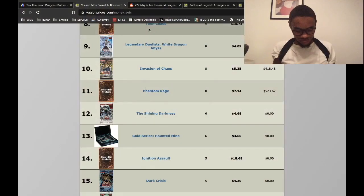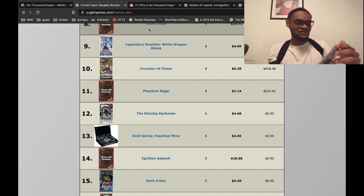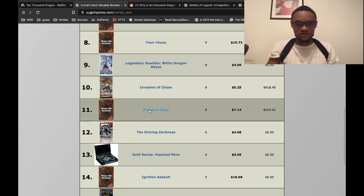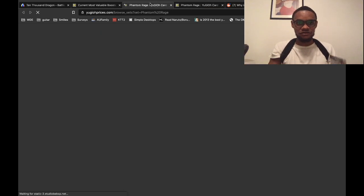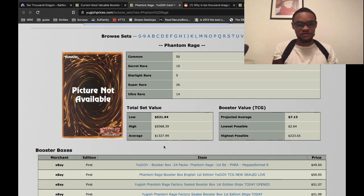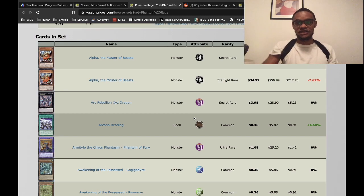Without further ado, let's do it. So I hope I got my keybonds right here. Phantom Rage — one full box, nine cards per pack. Appears to be pretty decent packs. You got your card prices right here. As far as boxes go, pretty good set value.